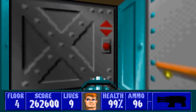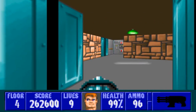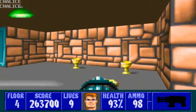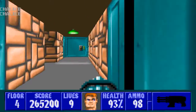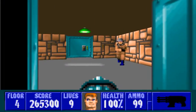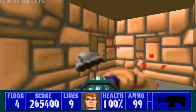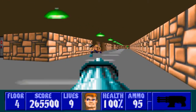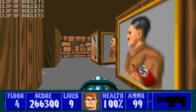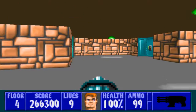Alright everybody, this is lightning bolt forever back again with more Spear of Destiny, floor four. This floor is kind of sort of where the difficulty in Spear begins to increase — not by a whole lot, but it's definitely a noticeable change. So let's just kill this guy, go in here, kill this guy, and now we've got a whole bunch more guys coming. Just off all these guys and make a little pile of them here.